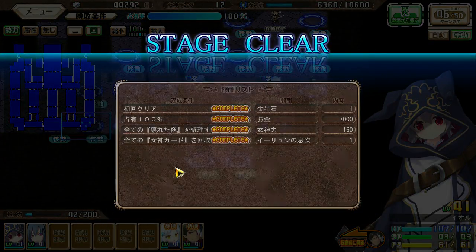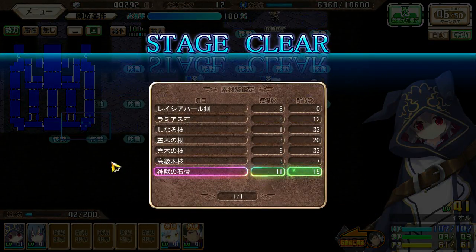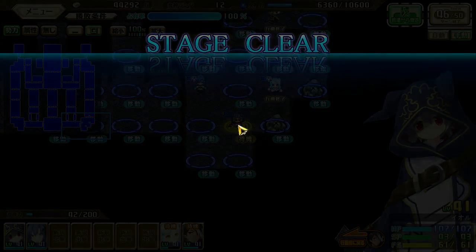Okay, let's see what we got. Those are holy beast fossils, not 3 end stones. You jack. At least we got some Raisha pearl steel.